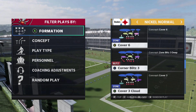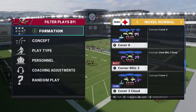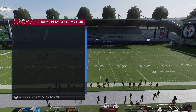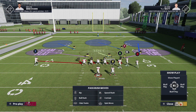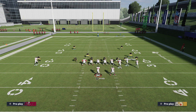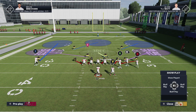With Corner Blitz 3, we're going to come out with the corner blitz on the left. We actually have a way to get them on the right — make sure you just come out with your slot corner on that wide side of the field. So all you do is flip the play, then press, and you'll notice we've got that slot corner blitzing from the wide side of the field.